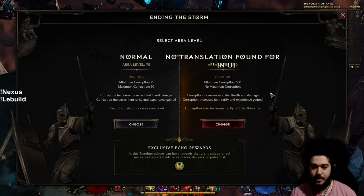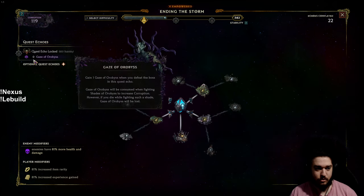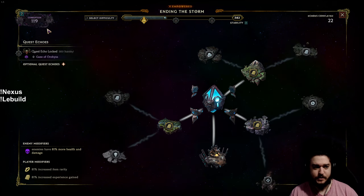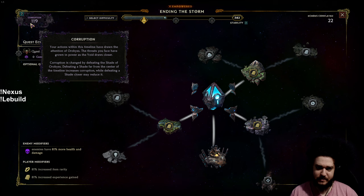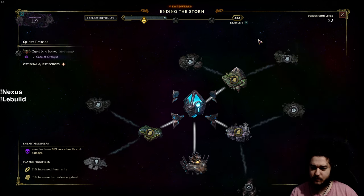We're level 83 right now, pushing empowered monoliths. We're at 119 corruption. In terms of PoE, this is sort of like your lower level red tier maps.